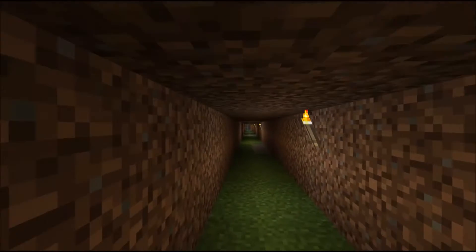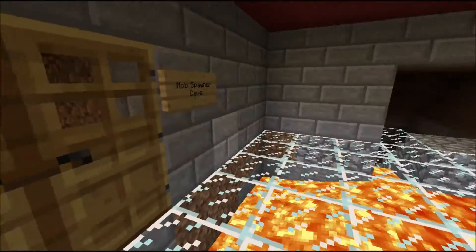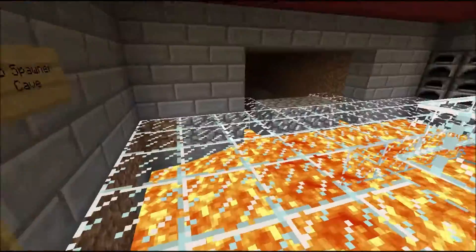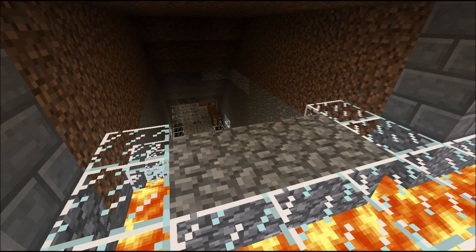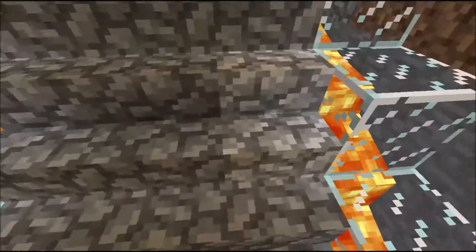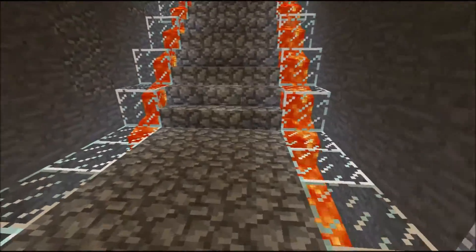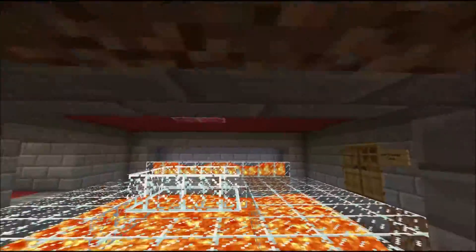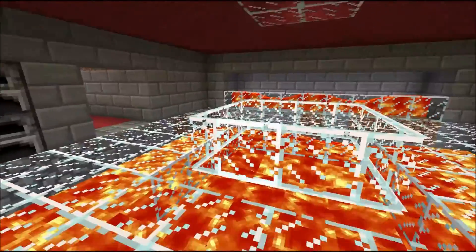The mob spawner cave is all the way over there. I just started digging and expected to end up over there, and it took a bit longer than I thought, but eventually I did. And this is also one of my little jewels now — the lava stairs. I just love the lava stairs. They look so awesome.